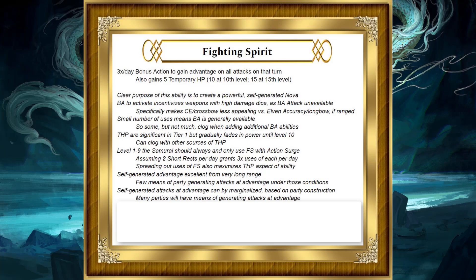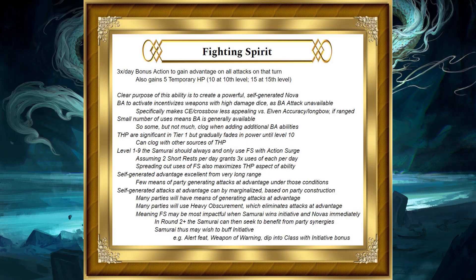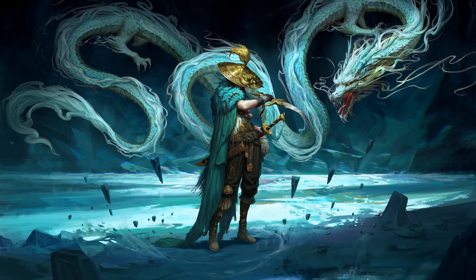Self-generated attacks at advantage can be marginalized based on party construction — many parties will have means of generating attacks at advantage, making the self-generated powers redundant. Many parties will also use heavy obscurement, which eliminates any attacks at advantage. Tactically, Fighting Spirit may be most impactful when the Samurai wins initiative and can Nova immediately, then in round 2 benefit from party synergies. Therefore, the Samurai may wish to buff their initiative through the Alert feat, Weapon of Warning, or a dip into a class with an initiative bonus, so they can get their attack and Nova off in round 1.